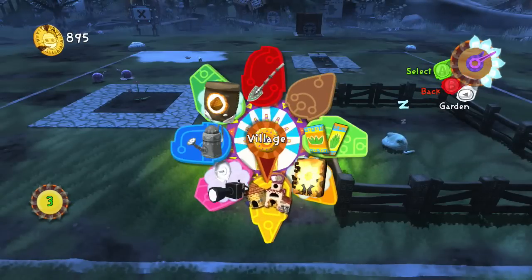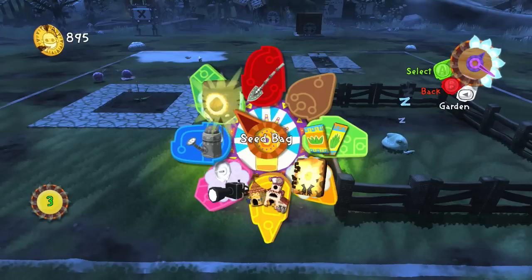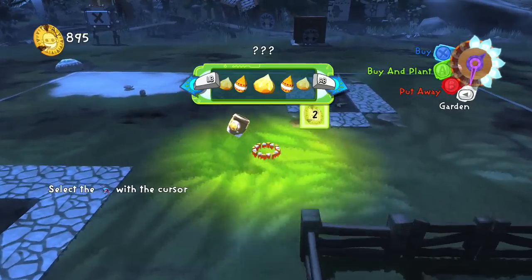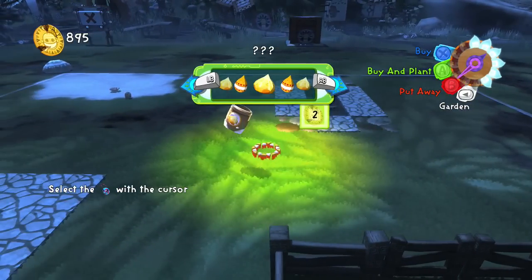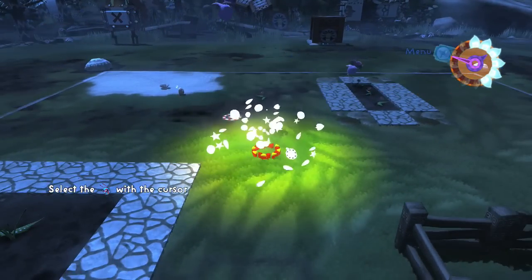It looks like we've got some new information in our journal. We've got some new seeds — let's check out what's going on in the seed bag with Seedos. Oh, there's mystery seeds! We can buy and plant some mystery seeds; we'll have to do that in a second.